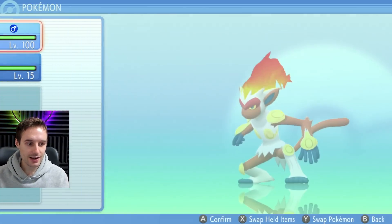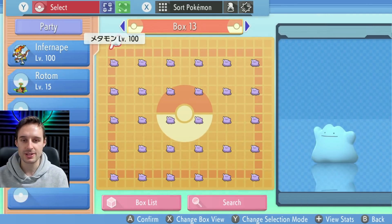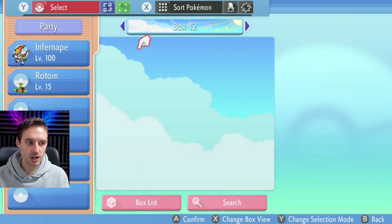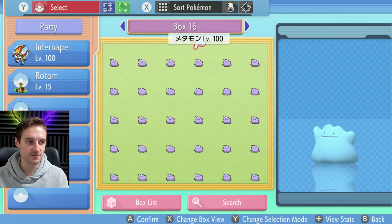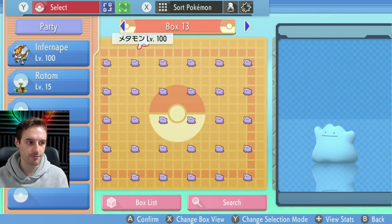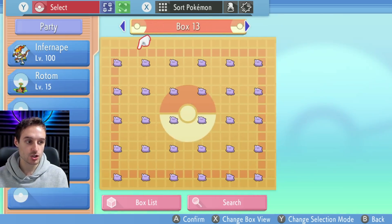We are going to be using the menu glitch for this and we do have a slight improvement to the menu glitch for version 1.1.2 now, which will probably be a little easier for people. I'm just going to show you what I got in my boxes that I want to get rid of. You are going to need at least one empty box to do this and I got about four boxes of dittos that I want to get rid of here. So just for demonstration, I'm going to get rid of three of those four boxes of dittos. And I got my one empty box that I need to do this.